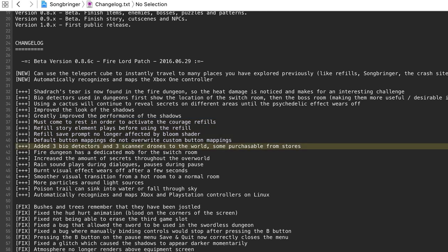There are now two and three scanner drones and bio detectors you can purchase from the stores in the overworld. So if you happen to be lost and haven't maybe beaten dungeon one, two, or three, you can buy a bio detector or some scanner drones and find your way. That's pretty cool.